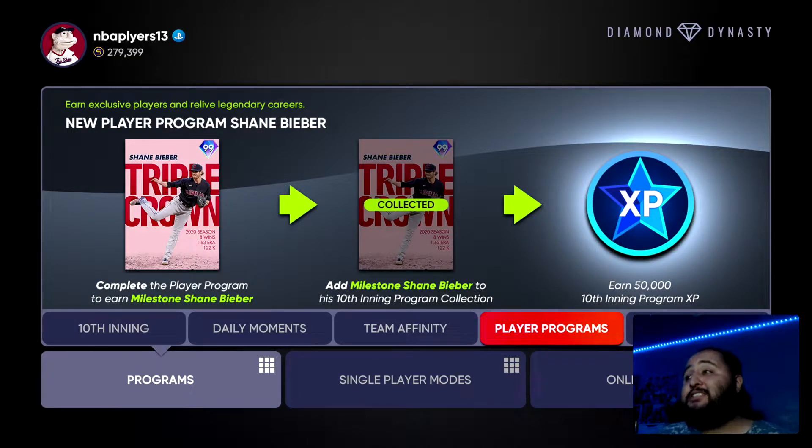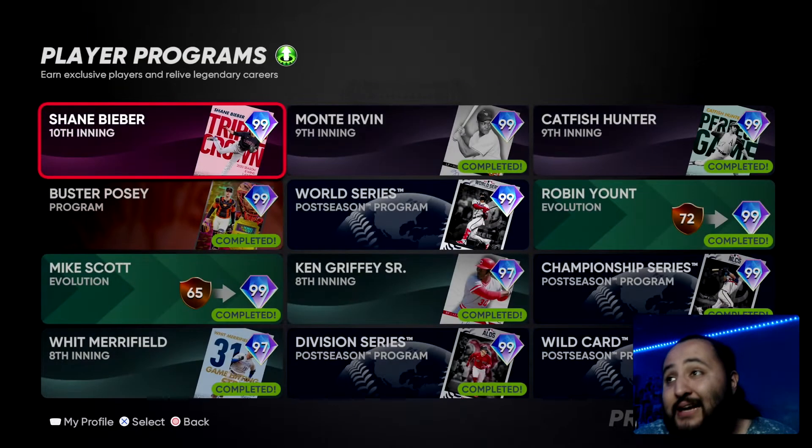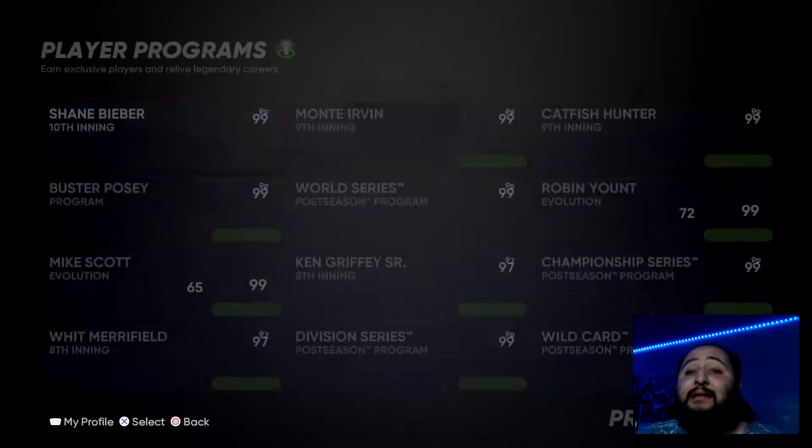As you can see on screen, you earn 50,000 XP towards the 10th inning program by completing this. Even if you don't need the Shane Bieber card — maybe you need it for Ken Griffey — get this player program done just to get that 50,000 XP toward the 10th inning program and get one step closer to Albert Pujols. That's a lot — I don't think there's ever been a player program worth that much.